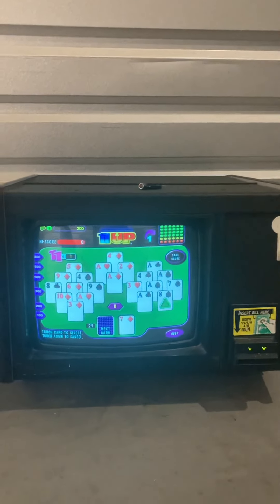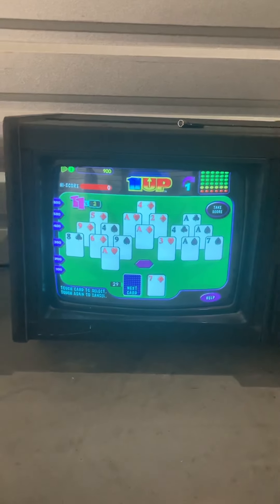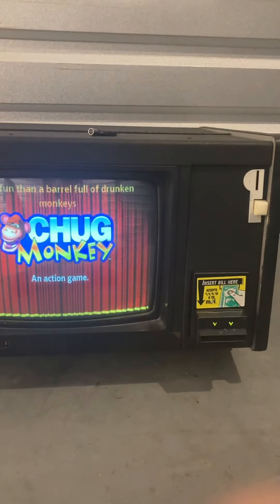Here's a video of the third Mega Touch Force 2007.5 bar top tabletop touchscreen arcade game. This game is in good working order, has a coin quarter acceptor as well as a bill validator acceptor, will come with a key to the side coin door. However, the back door lock will be unlocked.